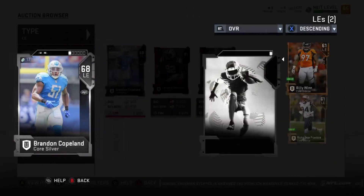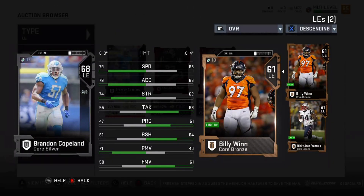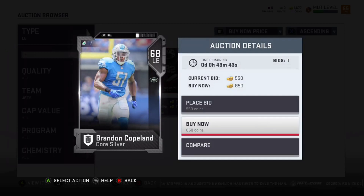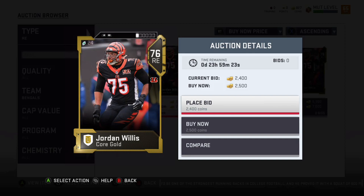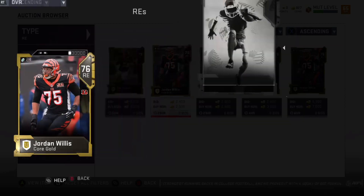On the defensive side, Brandon Copeland — I bought him too, he was only a couple hundred coins. He's got good speed off the edge, 79 speed for a silver card — that's terrific, one of the faster players here. Jordan Willis is another edge rusher with 79 speed as well, not too expensive. Speed kills, speed is everything in this game — you can get guys like this cheap.